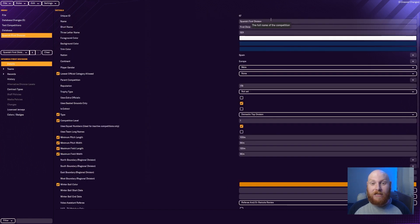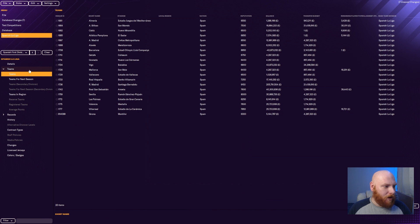I don't want it known as the Spanish First Division — I want it known as Spanish La Liga. So up here with the name, you just change it to 'Spanish La Liga', and the short name I'll call 'La Liga'. Worth noting: nothing is saved yet, so if you turn off the editor, your changes won't be kept. We'll get to saving at the end of the video.